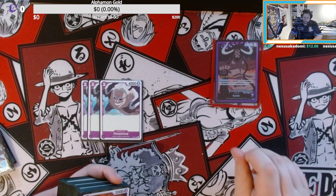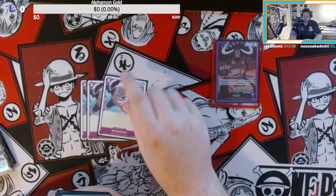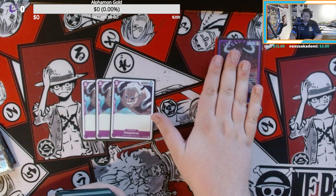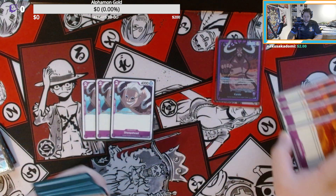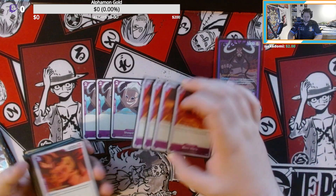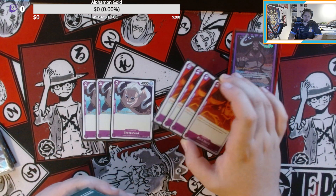We are playing three Sheep Heads. They are a cost-three card with a one thousand counter and four thousand power. You can cast them in the early game to have some pressure, which is pretty nice. And you want to give them two DON if you want to take out your Queen faster.